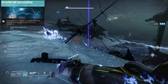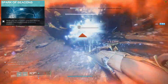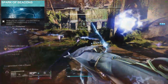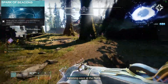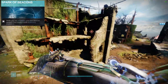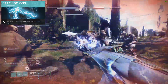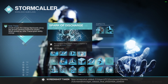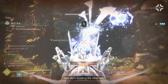Next we have Spark of Beacons. While you're Amplified, your Arc Special Weapon Final Blows create a blinding explosion. Remember when I said every kill we get is going to spawn Ionic Traces? This is a big reason why. Delicate Tomb is a special weapon, so if we're Amplified, every time we get a kill with it, we're sending another Jolting Shockwave out to enemies and we're blinding everything around it. This chains together with Electrostatic Mind, because when we kill blinded targets, we get more Ionic Traces and extend our Amplified Timer. We have Spark of Ions — Defeating Jolted Targets creates Ionic Traces. And Spark of Discharge — Arc Weapon Final Blows have a chance to create Ionic Traces. We have fully committed to collecting Ionic Traces and it's glorious.